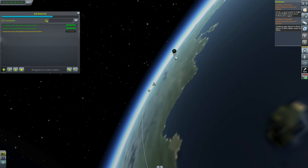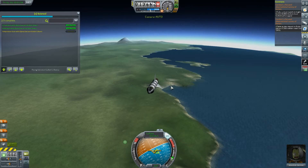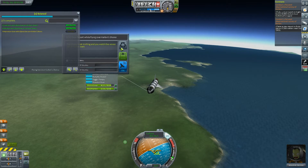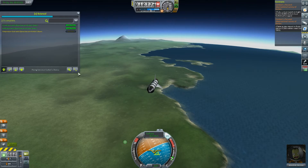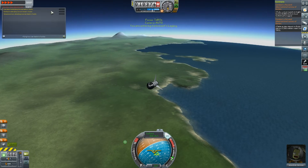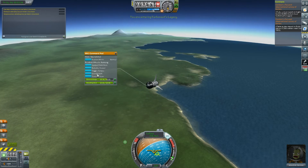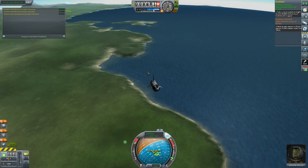It looks like we should cross it at that intersection and we should meet the objective of being below 18,000 meters. Can we do a crew report? Not just yet. We're entering Kerbinaut's Legacy — so we need to do a crew report here. And 3.5 science! Cool, I did it!